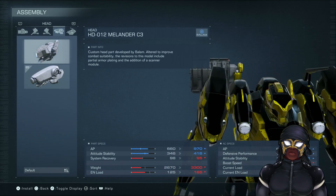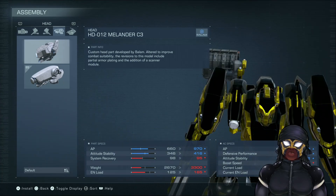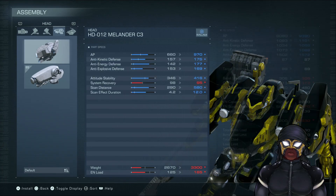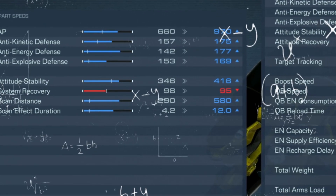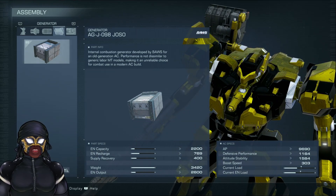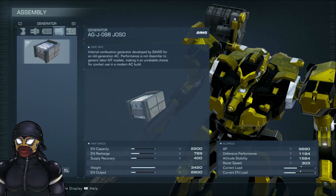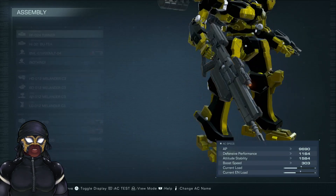Oh, so this is a new head. It has better AP and attitude stability. What's that? Jesus Christ, what the fuck is this? I am so confused. Internal combustion generator developed by BALS for an old generation AC. Performance is not similar to generic labor MT models — an unreliable choice for combat use in a modern AC build.